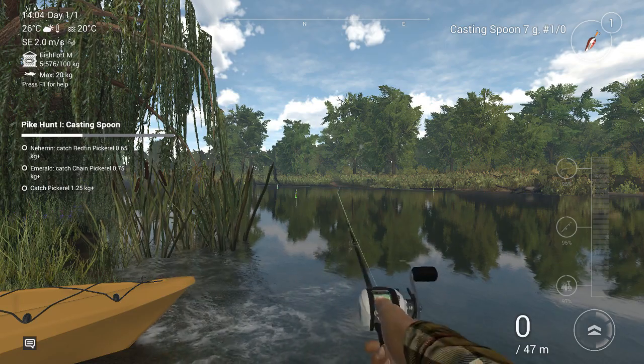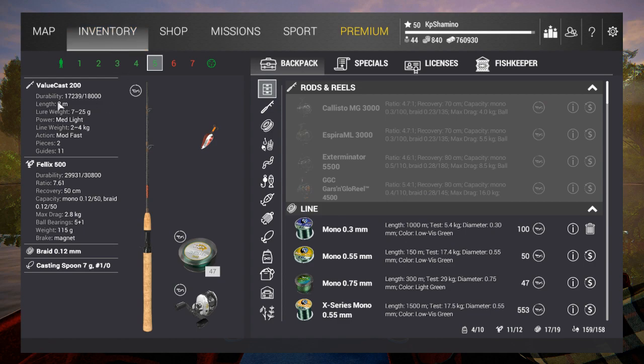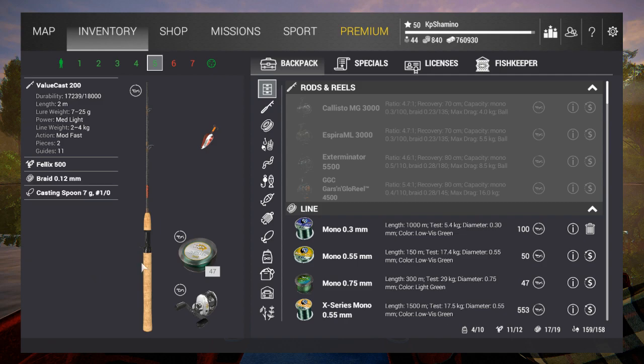First of all, my setup — I went back to the best mission setup because I still had it equipped. The Value Cast 200, this is a level 6. I'm not sure what level the casting spoon is. Felix 500 reel. Braid 0.12. Casting spoon 7G10.